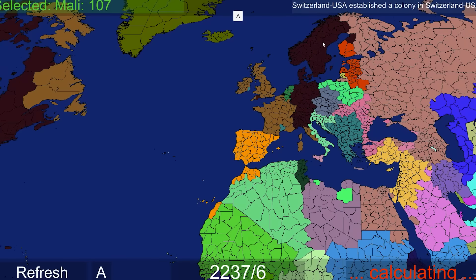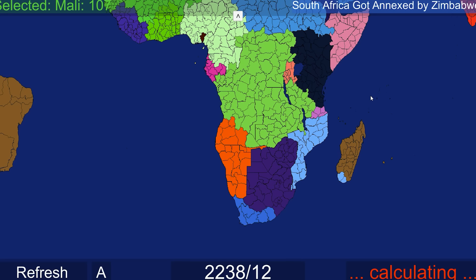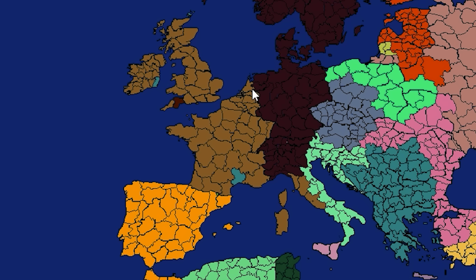Switzerland and USA have established a colony in Switzerland-USA - I don't know what that means but all right. South Africa got annexed by Zimbabwe. And the Dutch have now fallen - mostly to Swiss-USA and Tonga-France.